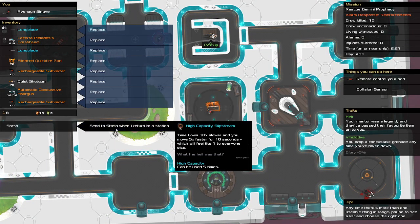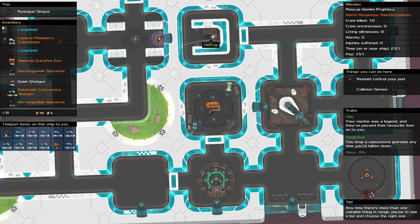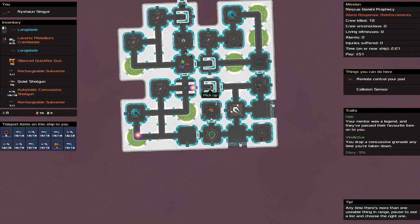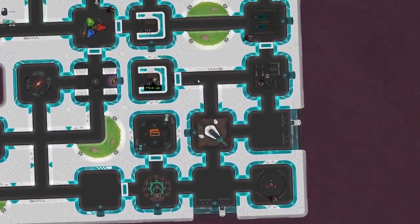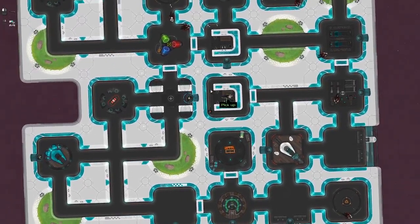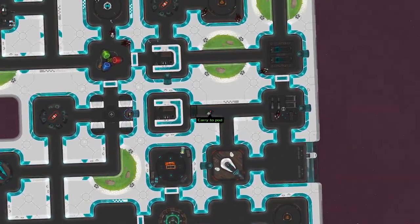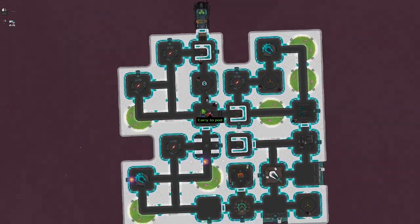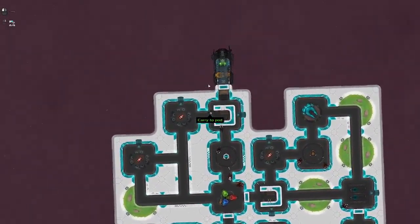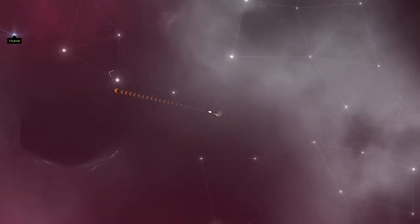High capacity — nice, we'll take that. I don't want to kill everyone since no one's seen me, so I think we're just going to pick up our friend here — Gemini Prophecy. Let's go. Done that mission!